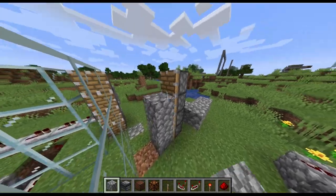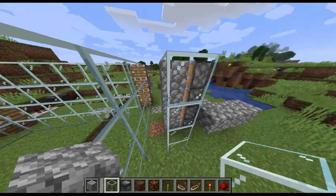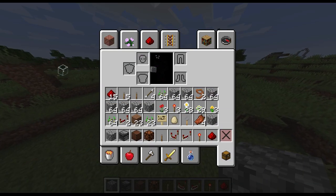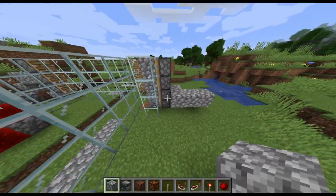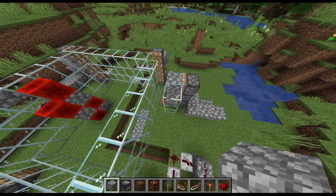Since we're going to be able to write two different materials, we're going to need two write heads instead of only one, which is going to be awkward.